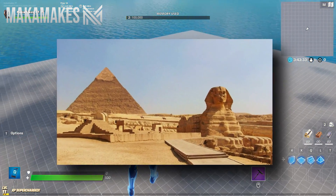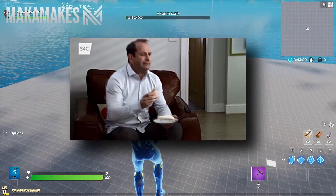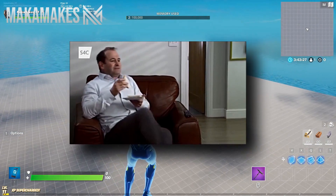The theme we got for this map is the Pyramids of Egypt and I can't wait to show you what we came up with. So with all that being said, sit back, relax and enjoy the rest of the video.